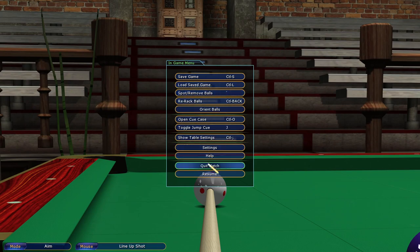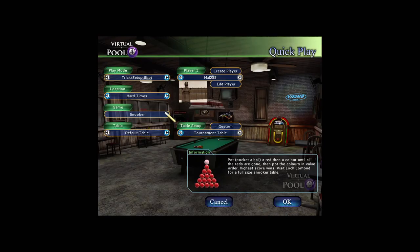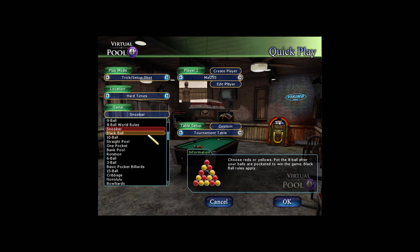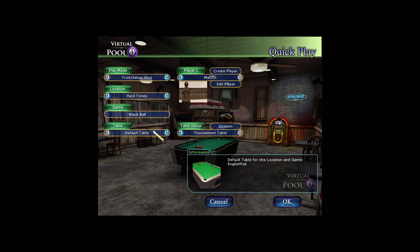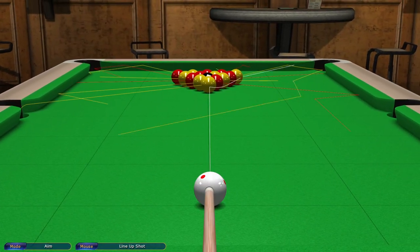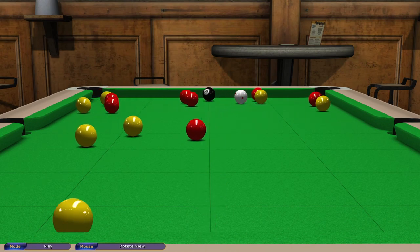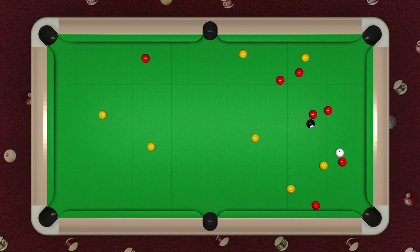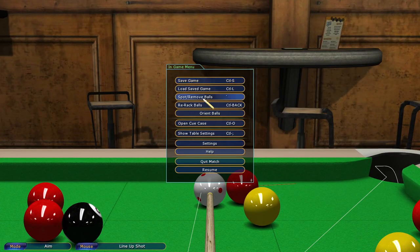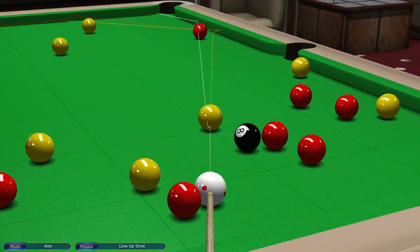If you press play mode and pot the black, the frame will be over — so just bear that in mind. Now I want to show you how to actually set your drills up. Go to whichever drill you want — say a black ball drill. I'd recommend hardtimes because the lighting is good. What I usually do is break the balls first, because once you've broken them it's easy to move them around.